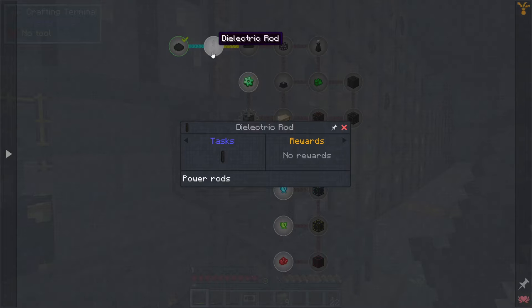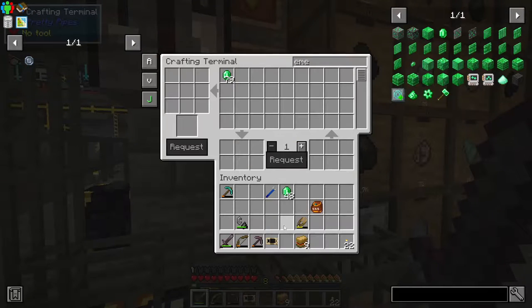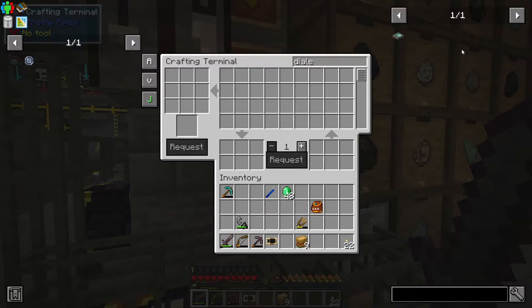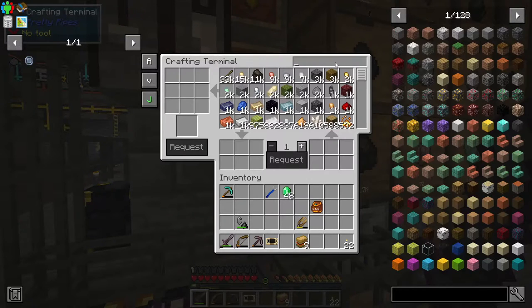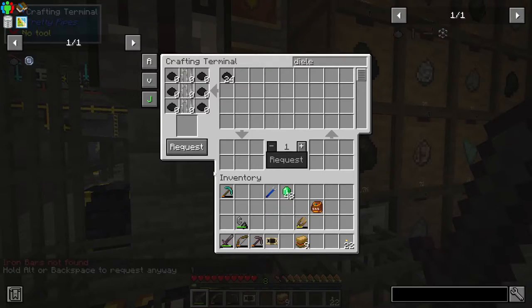What else are we doing? Dielectric paste - sorted. Dielectric rod - well, it's a crafting recipe. Dielectric rod - you get eight of those for six of those, which is cool. So we haven't got iron bars.